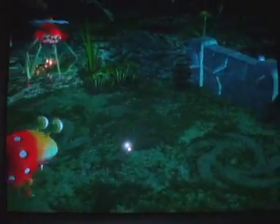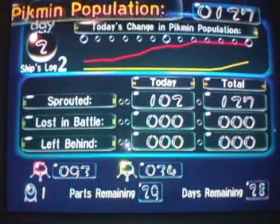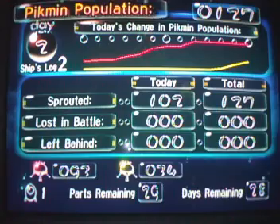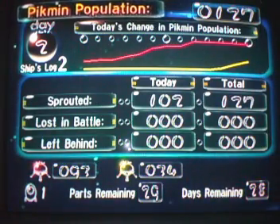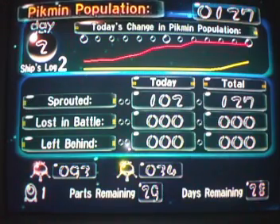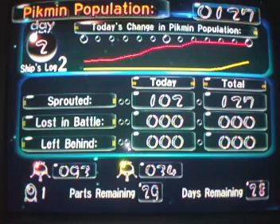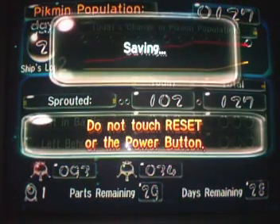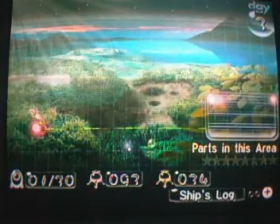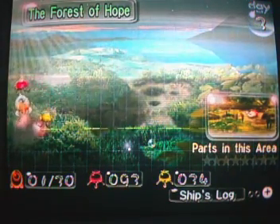And the nearest things here are two spotted Bulborbs. Our red population shot up, and then near the end, yellow started to shoot up. Yellow Pikmin aren't really needed for much, so we won't be sprouting a lot of them — we will be sprouting a lot of reds though. Next time on Let's Play Pikmin, we will continue in the Forest of Hope. See you guys then. Bye.